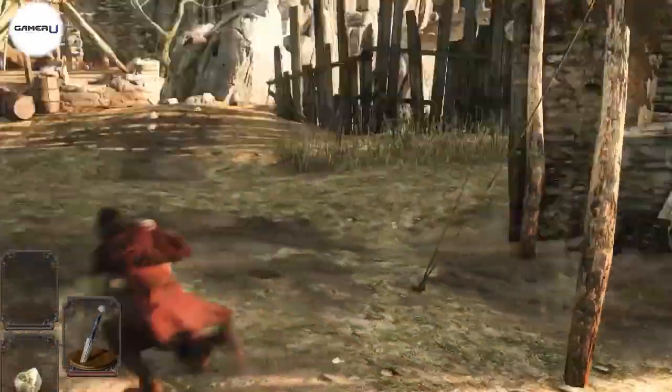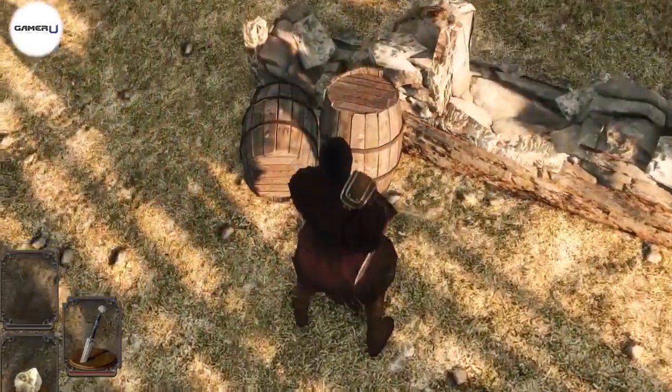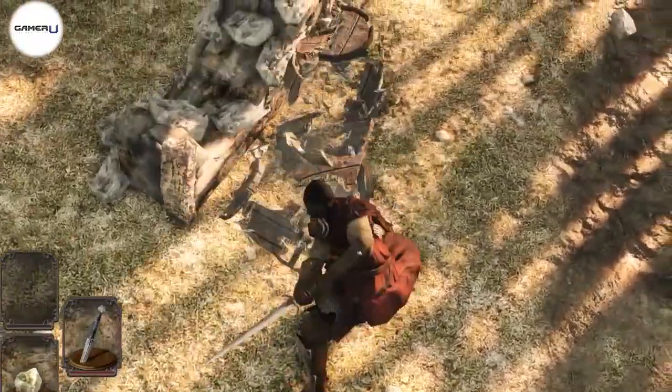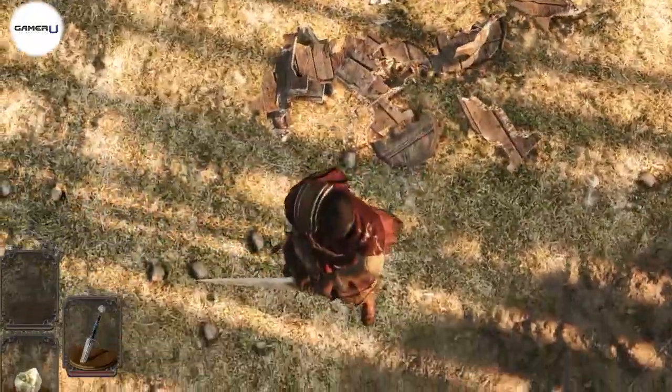In Dark Souls 2, a good amount of furniture and items you come across can be destroyed. To destroy them, just simply attack them. It usually only takes one hit to destroy most items. However, there are stronger objects that require more hits to destroy them.